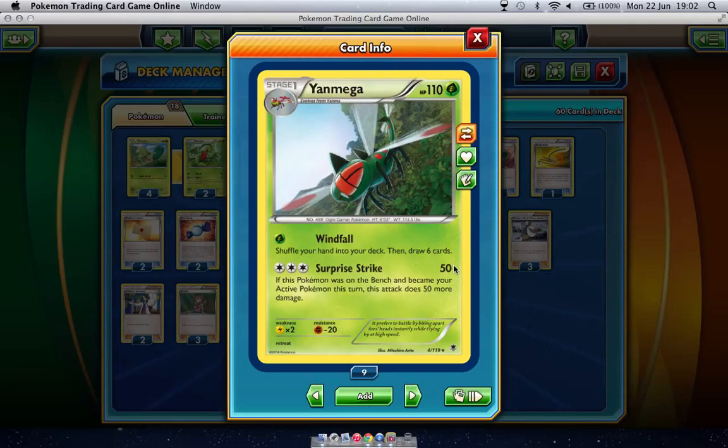Yanmega is a stage one, 110 HP, free retreat cost, which is decent. One grass does Windfall — shuffle your hand into your deck, then draw six cards. This is basically like the plasma Tornadus that does that. And then for three colourless, Surprise Strike does 50, and if this Pokemon was on the bench and became your active Pokemon this turn, the attack does 50 more damage. So for three we could be doing 100, plus a Muscle Band that's 120, and that is just enough to knock out a Pyroar. Because it has a different weakness, you can stick it up against quite a few Pokemon and be okay.